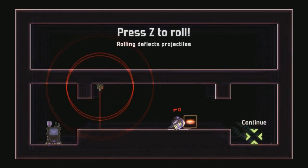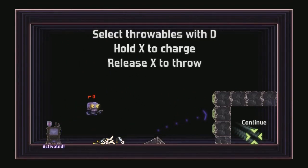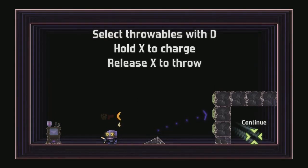Rolling deflects projectiles, so you can't get hit by a projectile. That was pretty pro. Select throwables with D. Okay, a boomerang. Hold X to charge. Oh my god, that doesn't really come back, does it?